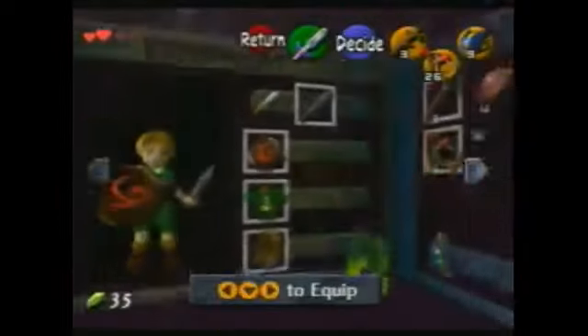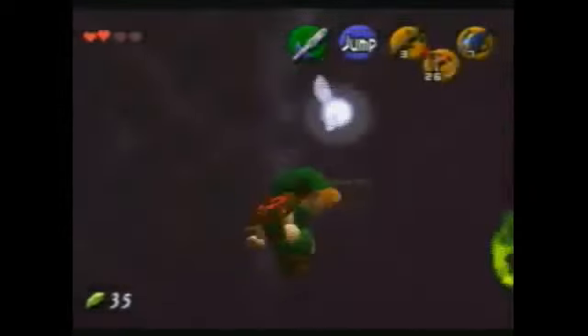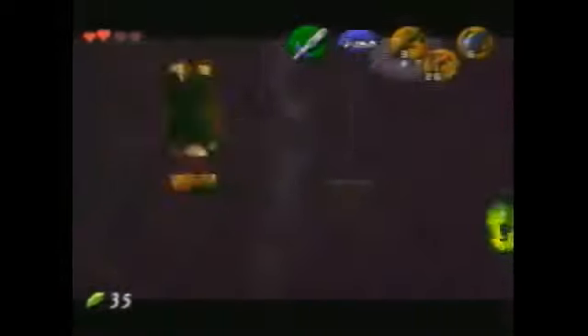If you're worried you're not going to make it, you can always use an extra chu. It just depends on how many you need. This will leave you with four for probably Zelda's Lullaby or DC or something.